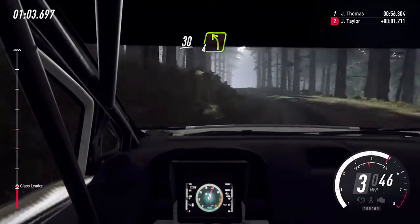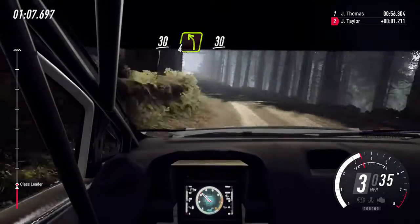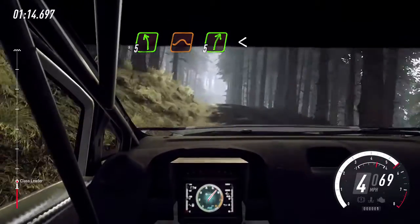30 of a bumps, 4 left long. To keep right over 30. 5 left, 5 right over bump, 5 left over jump. 5 right long, opens over crest, back camber.